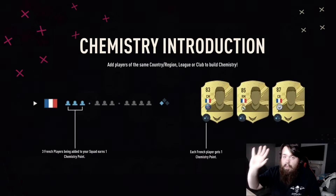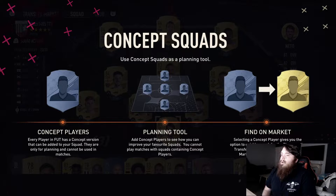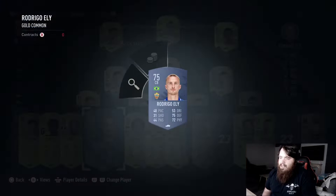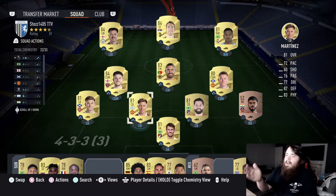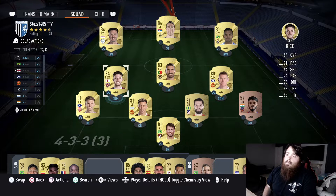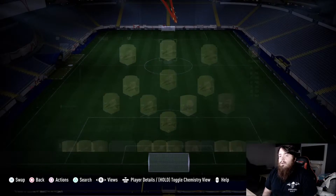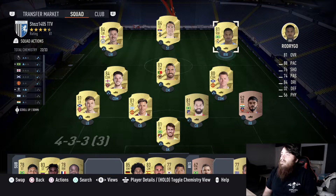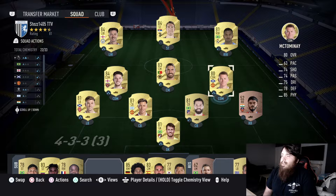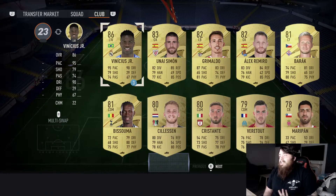We're just going to ignore the right back because I've not fixed him yet. I've kind of got a grip with this chemistry system - we're getting there. So we've got Neto in goal, Felipe, Lisandro Martinez, Kieran Tierney, Declan Rice who I got from the 50k pack and is untradeable, Jack Grealish also untradeable. We've packed Vlahovic who is tradable - I'll probably sell him, he was sitting around 11-12k. We've also got Rodrigo, who's tradable, plus McTominay and Ruben Neves.